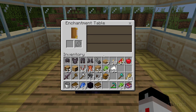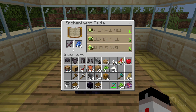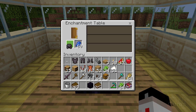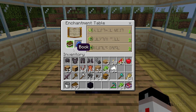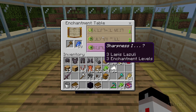Right-clicking opens the enchantment table interface. Whatever you're enchanting goes on the left-hand side, and lapis lazuli goes right here — let's drop some in. You can enchant weapons, armor, or tools. You can also enchant books, which is useful if you find enchantments you like but don't want to use them right away — put them on books and apply them to items later.